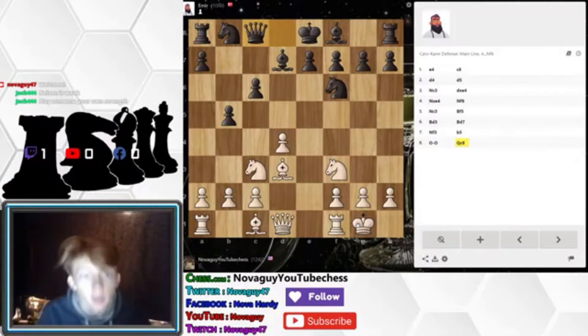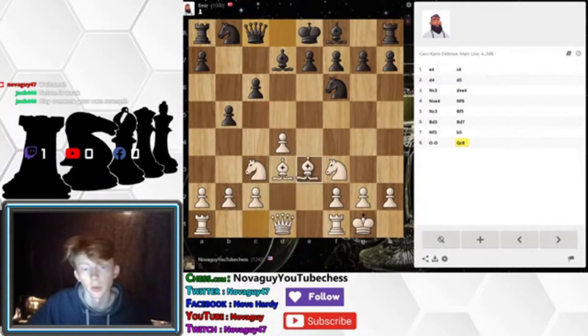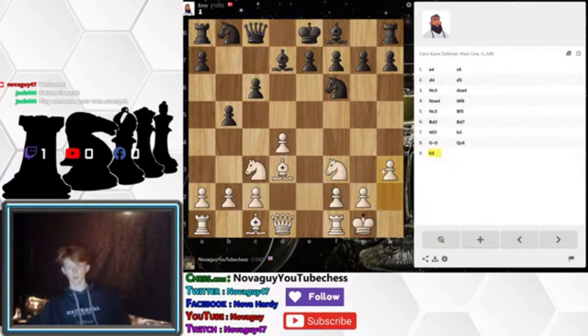Looks like he's going to push C5 with that queen move. So here — to get ready for that, let's play H3. H3 stops the bishop from coming down, and also that knight is eyeing that square too. So that's good for us.